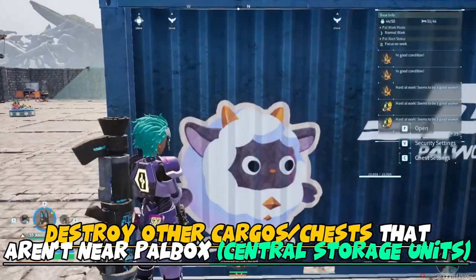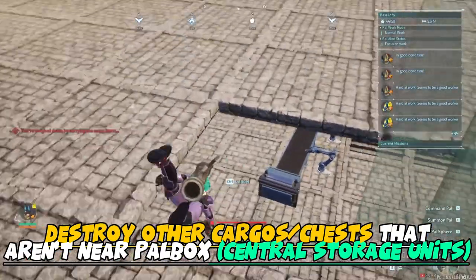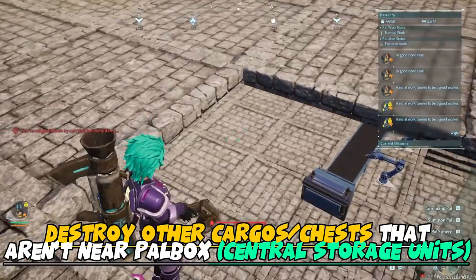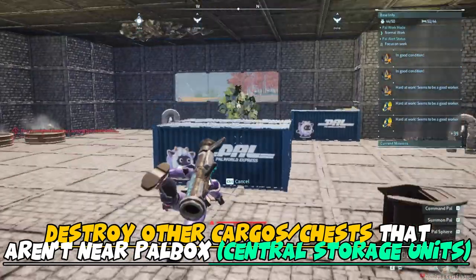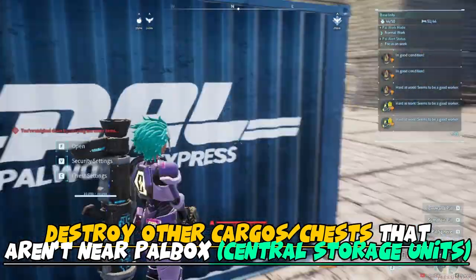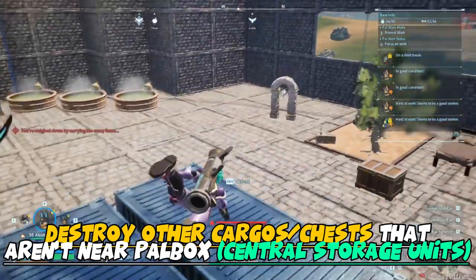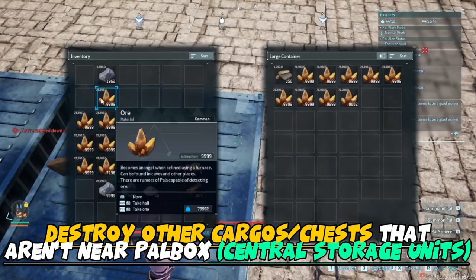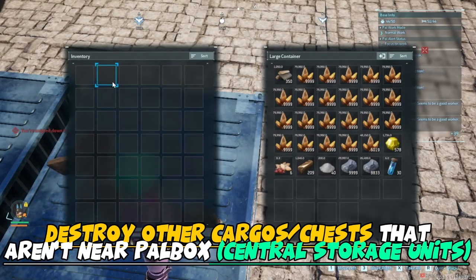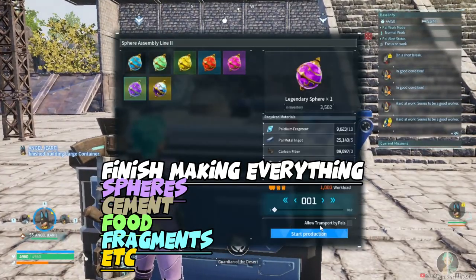What you should also do is take any of the remaining chests that you have — like right here I have second floor, third floor chests and whatnot — empty those, put it down into my downstairs unit, and then destroy the storage units up above that aren't part of my central storage unit. This way, me and the pals won't have to go all over the place to get them. It just becomes a really long and tedious process otherwise.